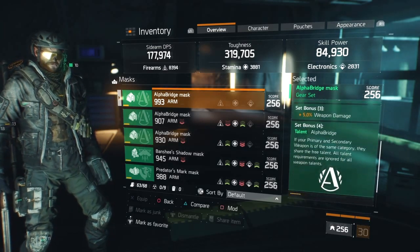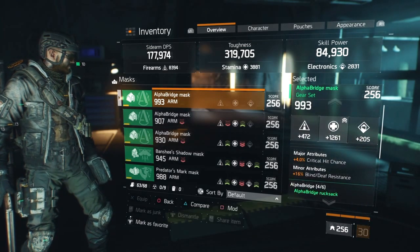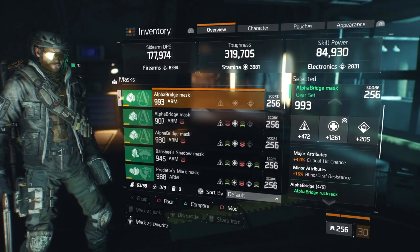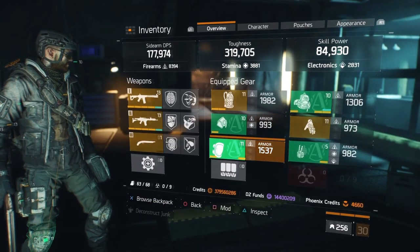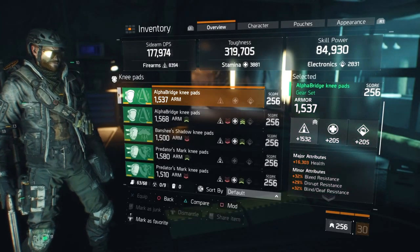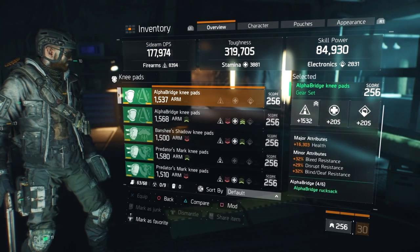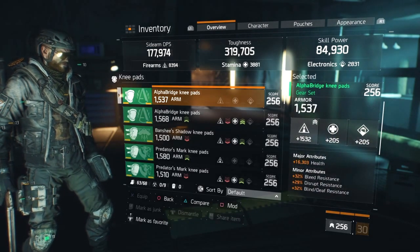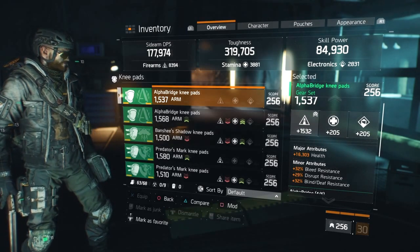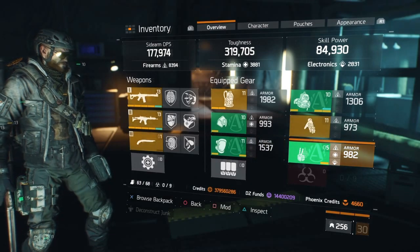Alpha Bridge mask with 993 base armor, 4% critical hit chance, 16 blind/death resistance, and 1,261 stamina roll. If I could change anything, I'd swap blind/death resistance for burn resistance. On the knee pad: 1,537 base armor, a Firearm roll, 16,303 health — and again, I'd love shock and burn resistance rather than disrupt and blind/death, but you make do with what you have.